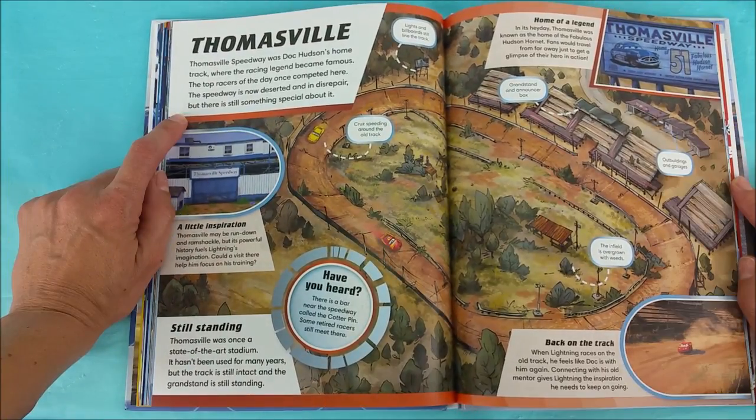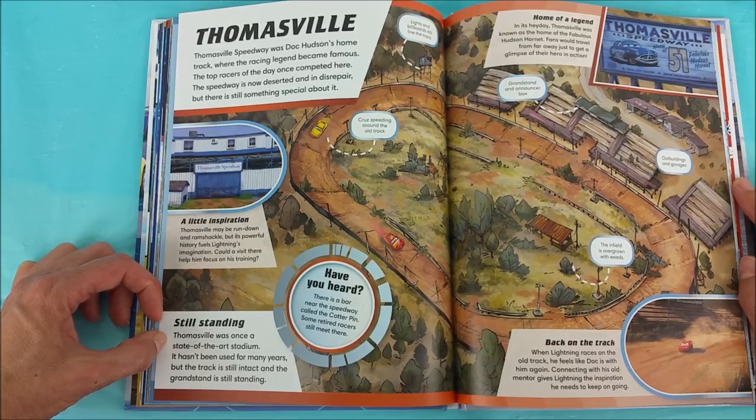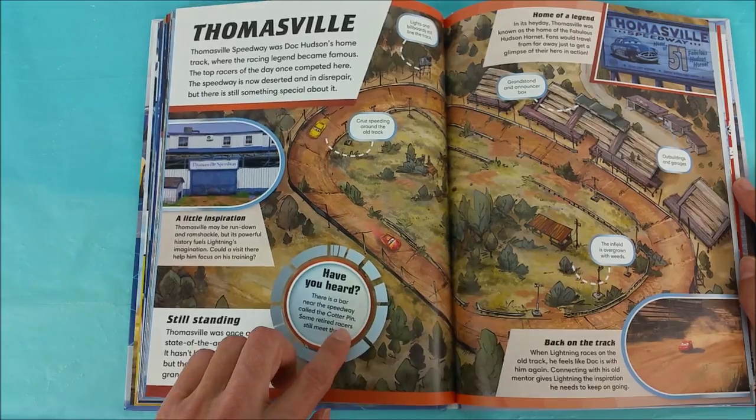Thomasville! Thomasville Speedway was Doc Hudson's home track, where the racing legend became famous! The top racers of the day once competed here. The Speedway is now deserted and in disrepair, but there is still something special about it. A little inspiration — Thomasville may be rundown and ramshackle, but its powerful history fuels Lightning's imagination! Could a visit there help him focus on his training? Still Standing — Thomasville was once a state of the art stadium. It hasn't been used for many years, but the track is still intact and the grandstand is still standing! Have you heard? There is a bar near the Speedway called the Cotter Pin — some retired racers still meet there!